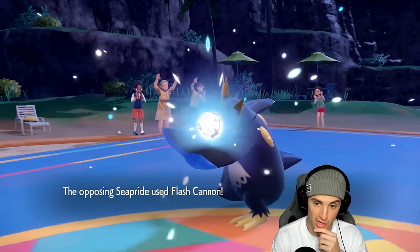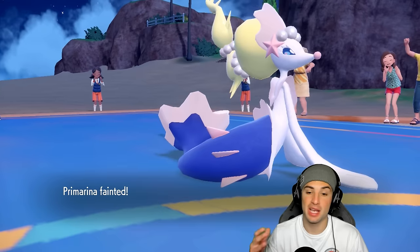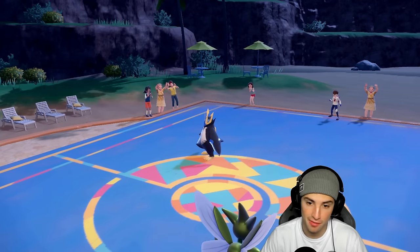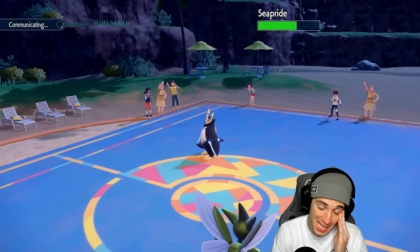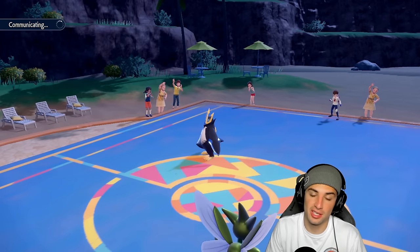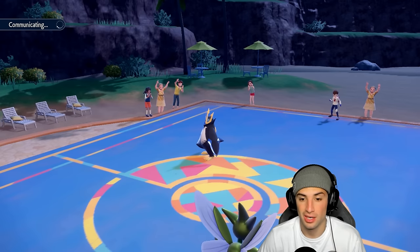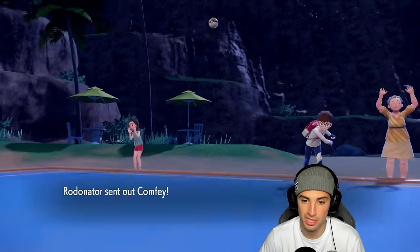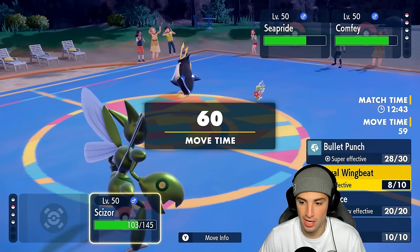Scizor doesn't work — it just outspeeds me. They're going to bring out Comfey again and protect. I'm going for Bullet Punch. To be honest, Empoleon has perfect typing against us. They're protecting Comfey this turn so I'm going to attack Empoleon. Bullet Punch into Comfey next turn — I'm minus one so Empoleon could be able to soak up shots. Kind of wish we got off a Light Screen earlier in the match.